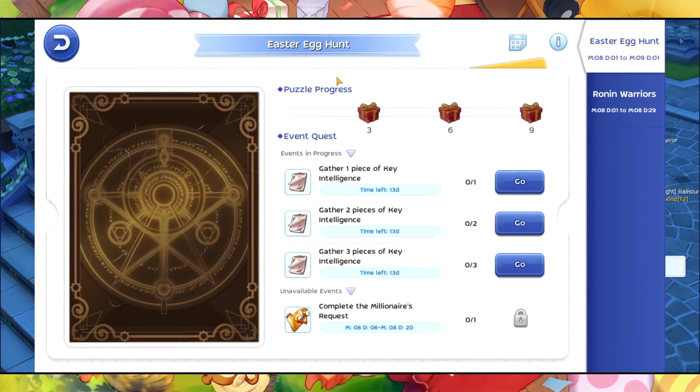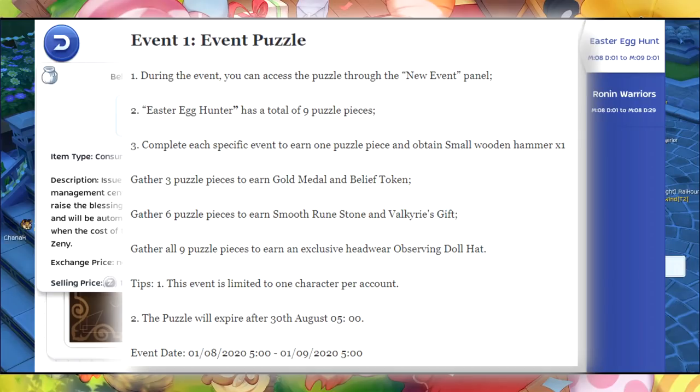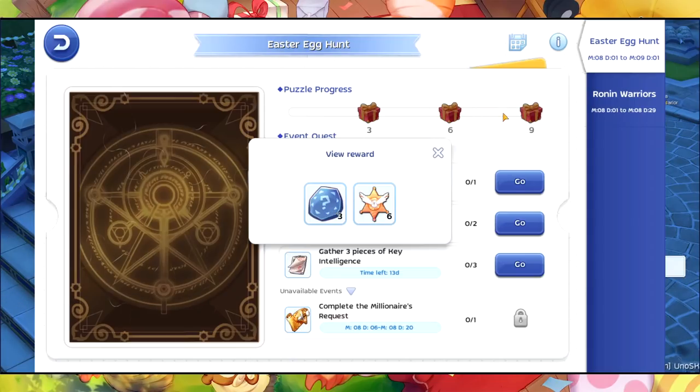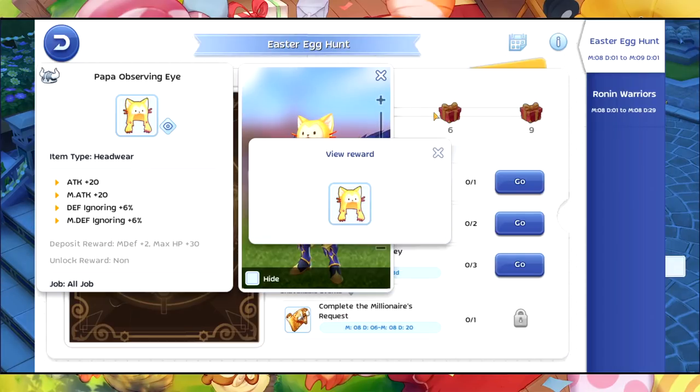This one is the Easter Egg Hunt. You can receive 500 Belief Tokens, some Valkyrie's Gift, Runestone, and then Papa's Observing Eye, which has MDef plus 2 and then max HP plus 30 for the deposit reward. This is what it looks like.